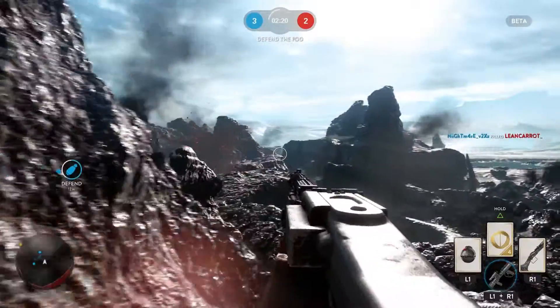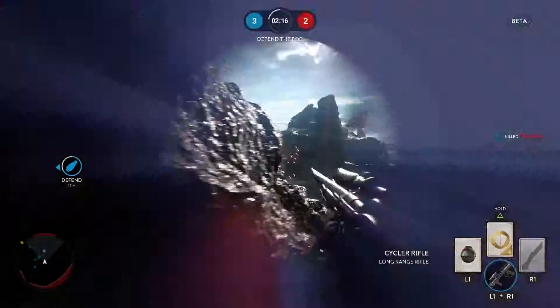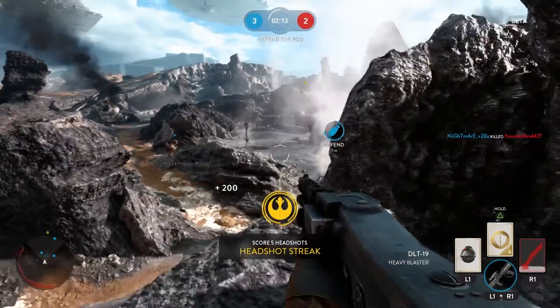In this beta there are two game modes: one is Drop Zone and the other is Walker Assault. My experience with these maps was phenomenal, super authentic, especially in the map on Hoth.